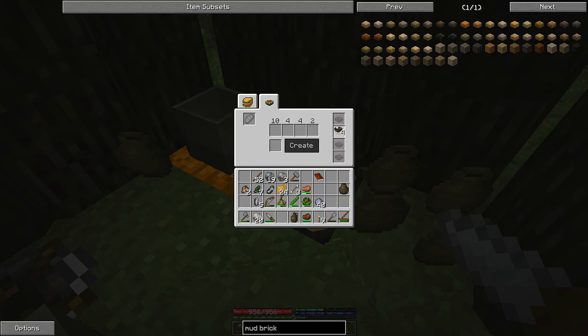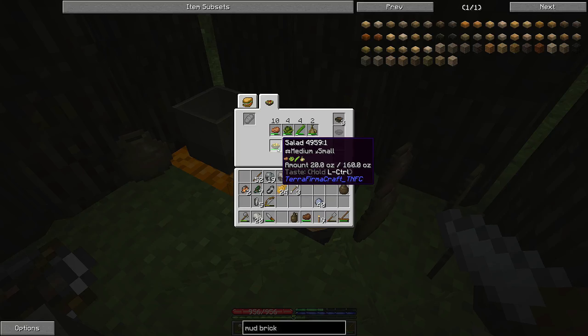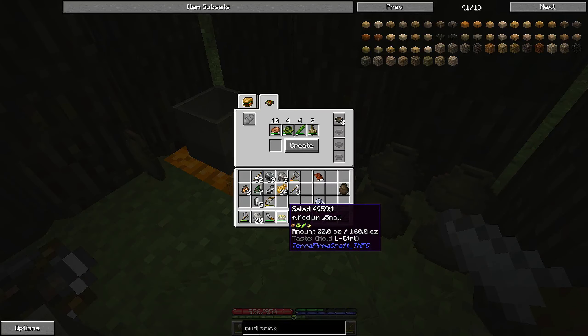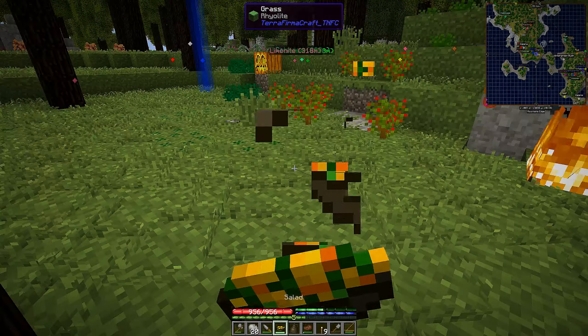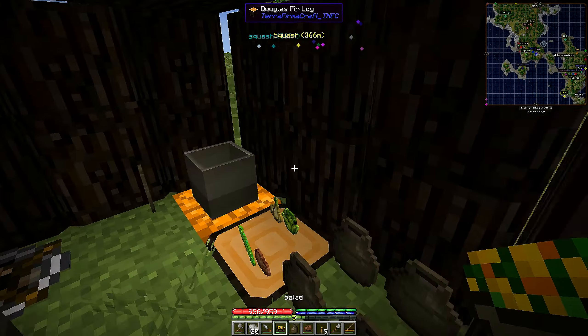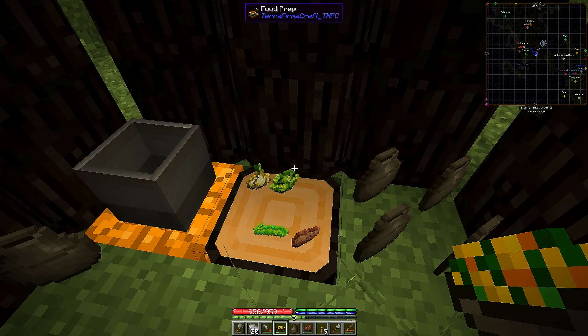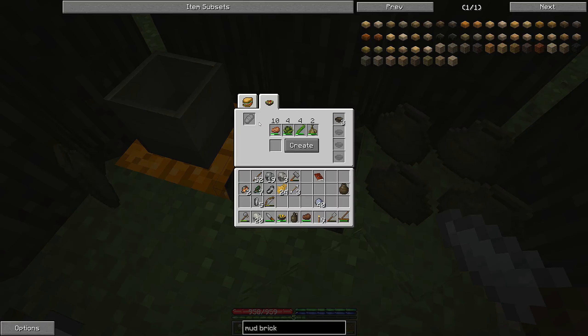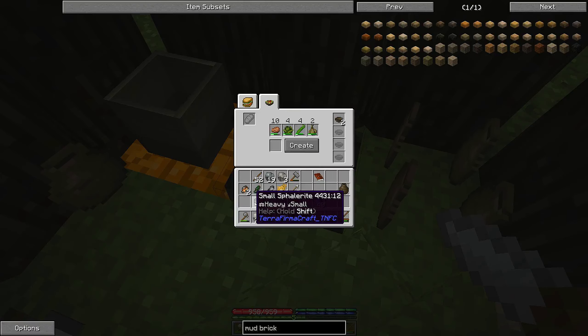We can go make a salad out of our vegetables, and that'll make our food last longer. We place the bowls in the right side, then a potato, a cabbage, a green bean, and a garlic — and we can make a very interesting salad. Now if we eat this, we see it gives quite a bit of food. When you finish eating it, you have a chance of getting the bowl back, but sometimes it breaks. The food does decay over time, but we've got a lot of food and I don't think it'll be a problem. I'll make one more salad for now.